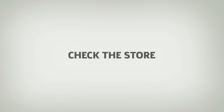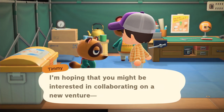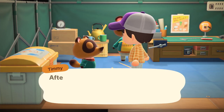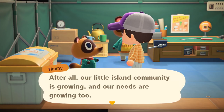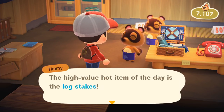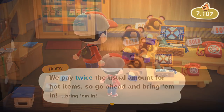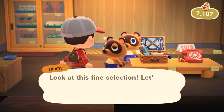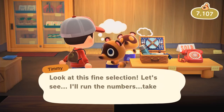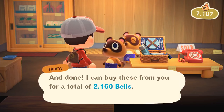Check the store. Unfortunately, you won't have an actual store right off the bat, but Timmy will sell unique items every day at the Resident Services Tent, so make sure to speak to him when you get the chance. Once the store is built, Timmy and Tommy will tell you about hot items. Basically, every day, Timmy and Tommy will give you double the selling price for a specific item. If the hot item is something you can craft easily, it might be worth your time to craft a few and sell to the Nooklings for some extra bells.